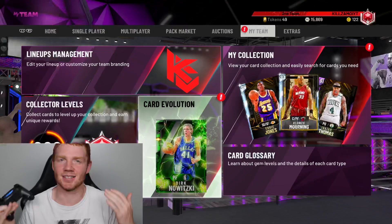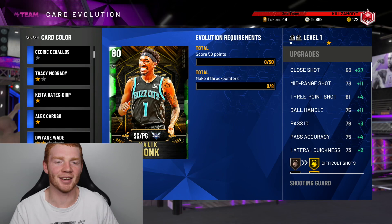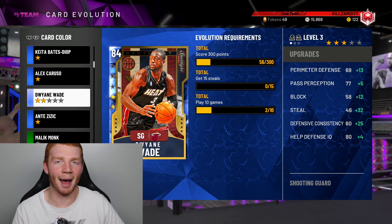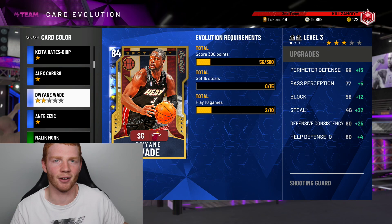We're back with another NBA 2K20 MyTeam video, and this one is pretty exciting because a new feature they released this year is card evolutions. Basically, for players like the starter pack Tracy McGrady and a lot of emeralds you get through domination, these players can be upgraded to better rewards. For example, this D-Wade can go up to an Amethyst — you just need 300 points, 15 steals, 10 games, then it resets and gets harder, but the card gets better and better.